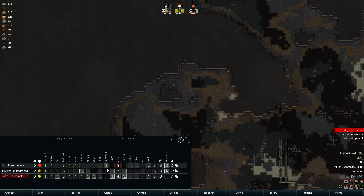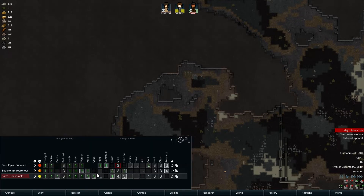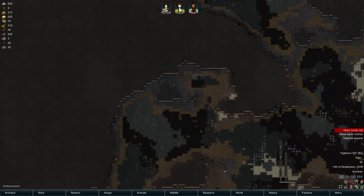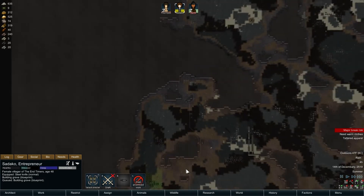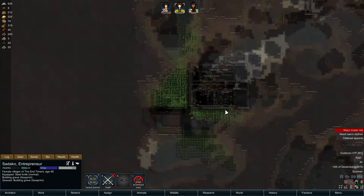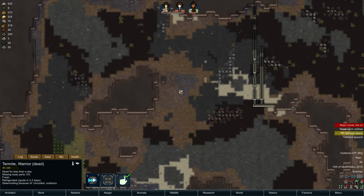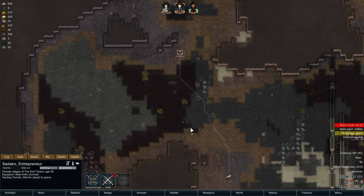We essentially have one constructor - yeah, you guys are zero. Nobody even has a passion. It's gonna take her all day to build those, but we have to get these bodies buried. Four eyes is in bad, bad shape. I'll be damned - she did it, and it wasn't so bad either.